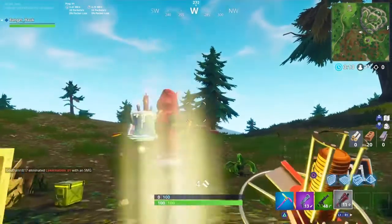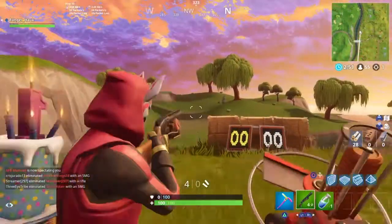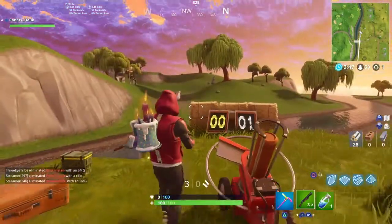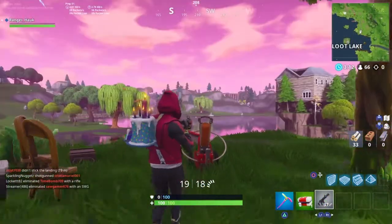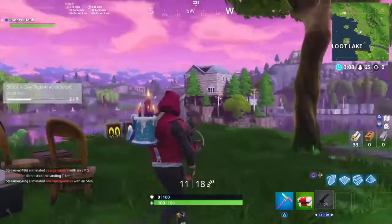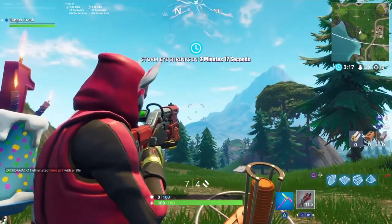The first location we'll start off with is just west of Pleasant Park. The second location is just north of Tomato Town. The third location is at Loot Lake. The fourth location is north of Flush Factory.